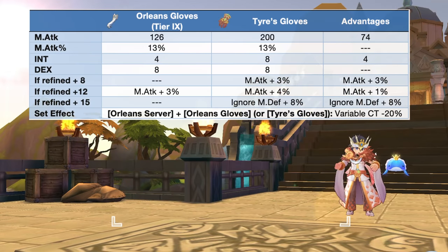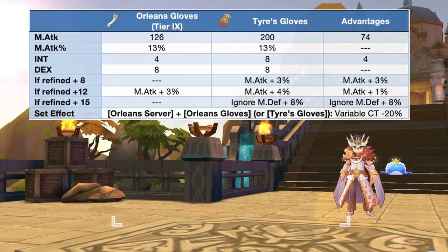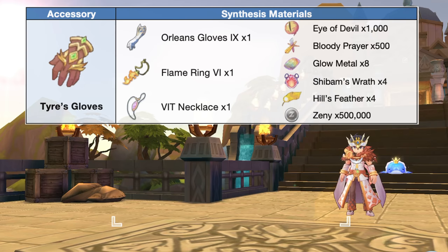Up next, we have the tiers gloves, which is the synthesis of the Orleans gloves. This accessory gives very high magic attack percentage and reduces variable cast time significantly when paired with the Orleans server offhand equipment. In comparison to a tier 9 Orleans gloves, the tiers gloves will grant extra plus 74 magic attack and plus 4 int. In addition, it will have better attributes at higher refinement levels: plus 3% magic attack at refine plus 8, plus 1% magic attack at refine plus 12, and plus 8% ignore mdef at refinement plus 15. Here are the needed materials for synthesizing the tiers gloves.